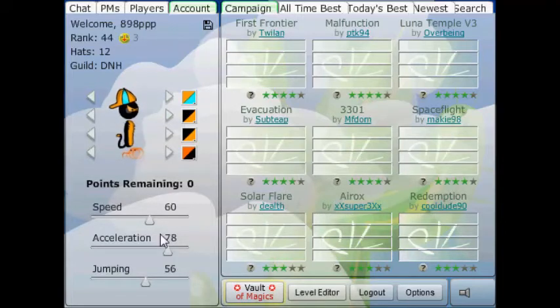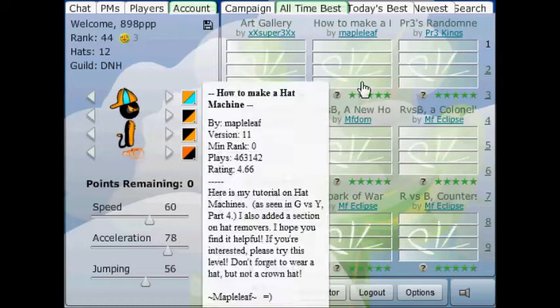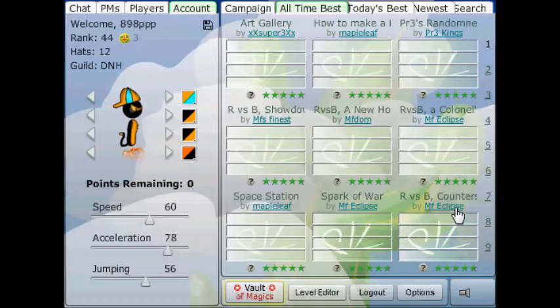Some starting information: it's going to be on the tournament server, but tricks like these are going to work anywhere as long as you remember the stats you have and make the most of that. So what I'm going to do is pick a random level off of all-time best, as these are generally somewhat simple in gameplay, and you can perfect them with some practice.